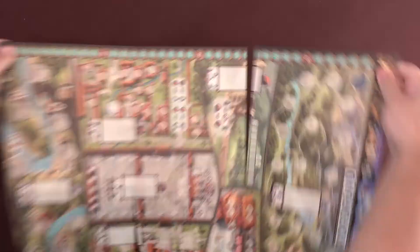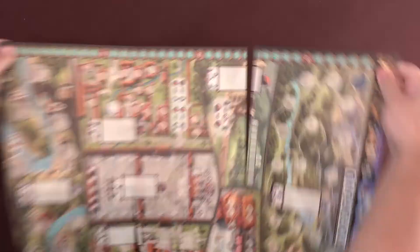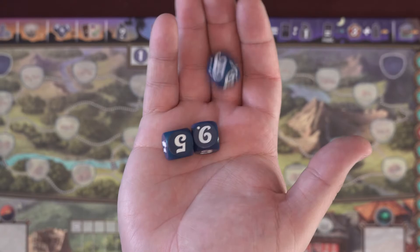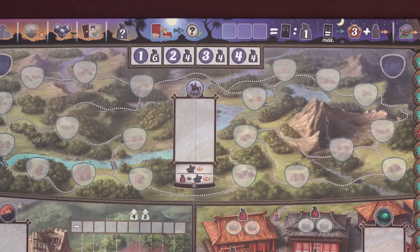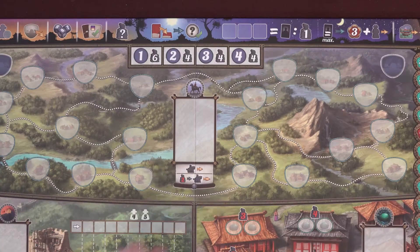Start out by laying the game board face up in the middle of the table. One side is for 1 to 3 players, and the other for 4 to 5 players. Roll the 3 Destiny dice and place them in the spaces for them at the top of the board. Place the Day Tracker disc on the first space of the Day Track — it keeps track of the rounds.